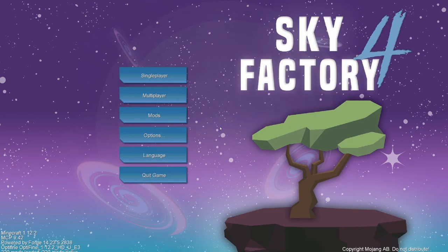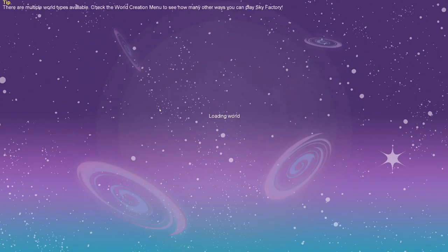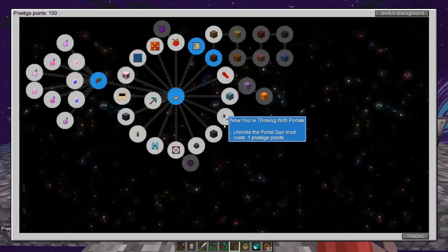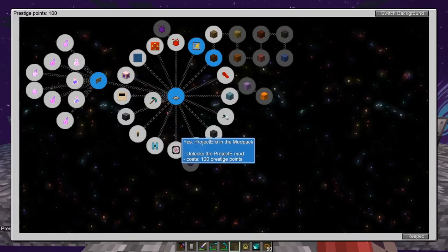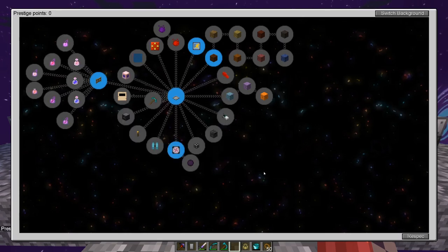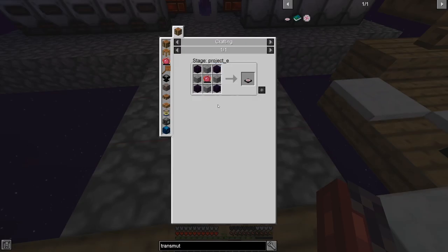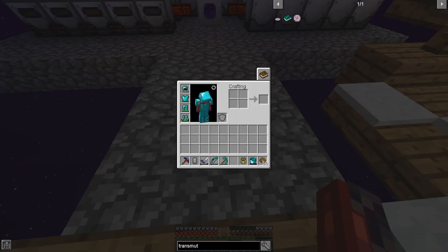Once I get Project E, I'm going to start a new world — not the Project E world, because I need 250 prestige points for that — but I now have 100 prestige points and I'm gonna get Project E. There, one click, an effortless click, and I have my favorite mod. I'll be able to start a new world with Project E.